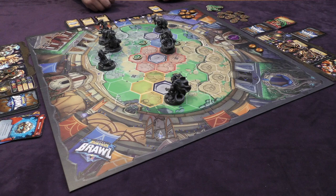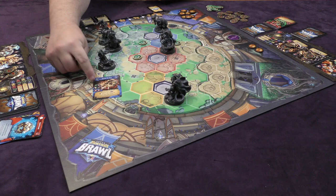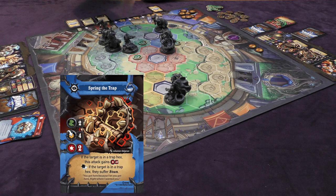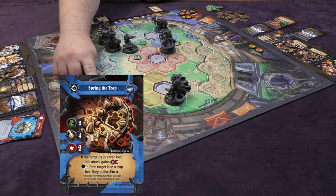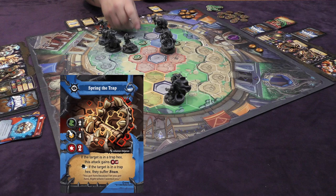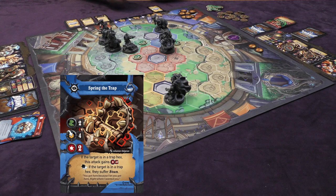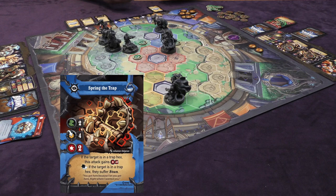Darren is going to get into the action and use a blue core to play Spring the Trap. She'll move one, two just like this, and then she can do a strength-two attack up to four hexes away — but it's indirect, so line of sight doesn't need to be had. Goldar is definitely within four hexes, so that will be two damage against Goldar. He has one defense, so he just takes one damage. If the target were on a trap hex, he'd get an extra two damage and suffer stun, but none of that happens since he isn't on a trap hex.